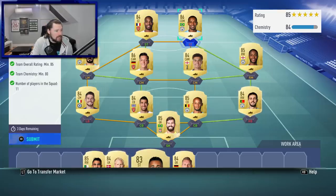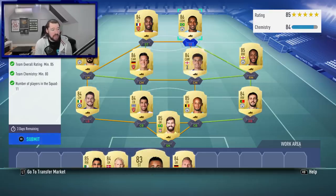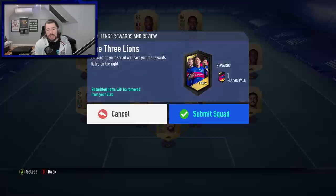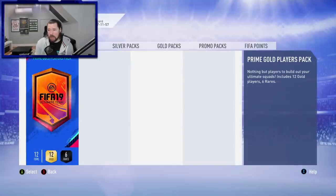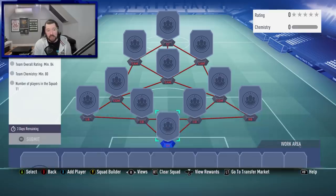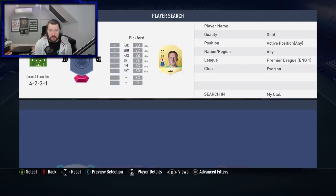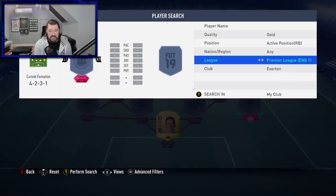Footbin doesn't quite have the prices of this Leighton Baines available just yet. He's only there for three or four days in total. So the prices are up — at first glance, we're looking at 110,000 for this Three Lions squad and 50,000 for the Toffees squad, so 160k in total. With a prime gold players pack and a mega pack back, I think that's pretty good. Prices are going to drop slightly, probably another 10%, so you're looking at around 140k for this squad.